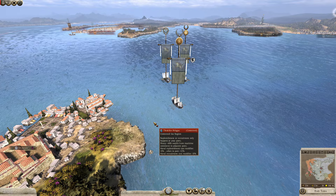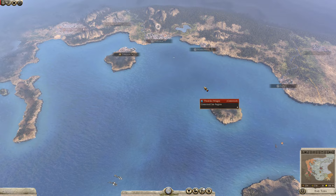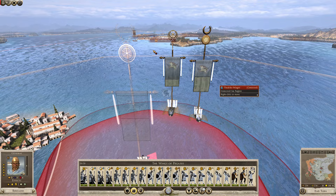Welcome back everybody to episode 11 of our Bithynia Let's Play on the DLC Wrath of Sparta Overhaul Mod. So where we left off, somewhat of another copycat video where we're just marching our armies west trying to actually get to the front line, because it does take a little time getting from point A to point B. We declared war on Empress and we've built two armies and a little tiny navy to try and get them across the sea safely.